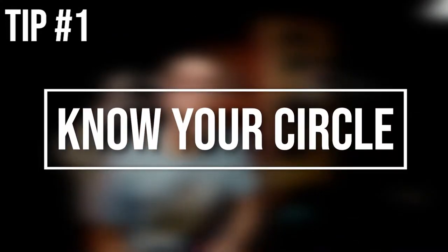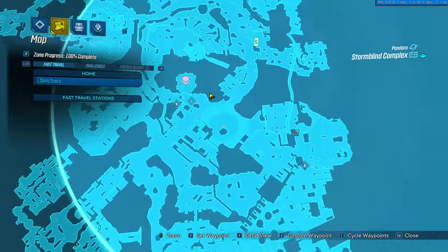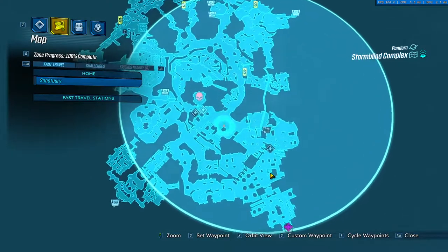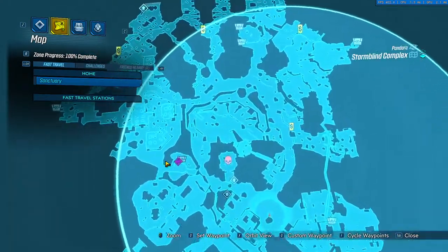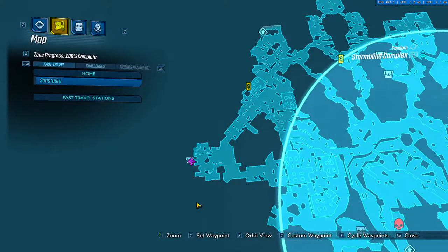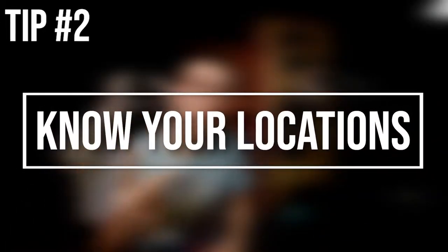Tip number one: know your circle. As soon as you jump into Arms Race, you need to pull up your map and figure out where the storm is. This determines where you need to go and where it's too risky to go. If you do not like a circle placement, do not use it — simply save and quit and try again.